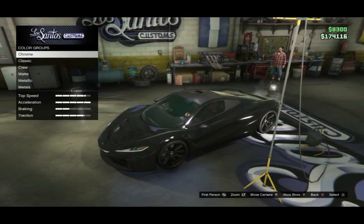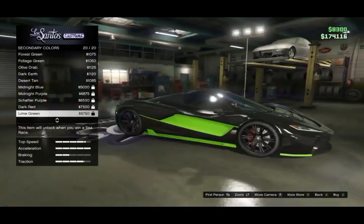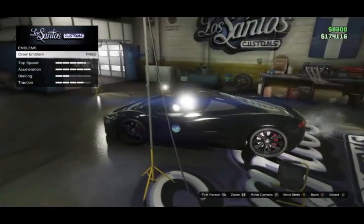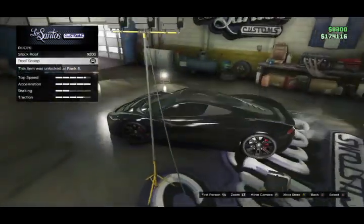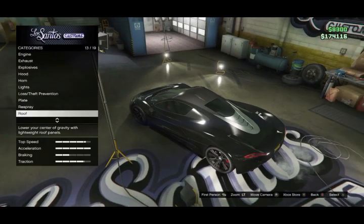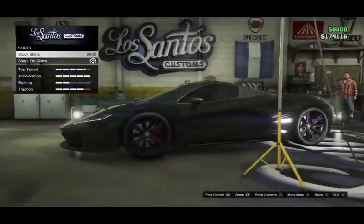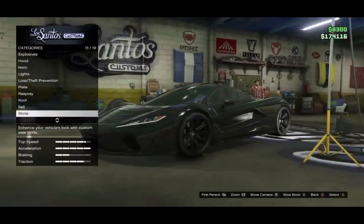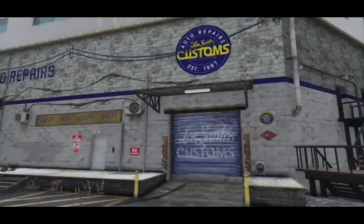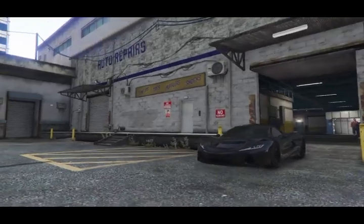It's got the standard front splitters, rear diffusers, spoilers — but this one hasn't got a spoiler because it has a rising spoiler that activates when you get to a certain speed, which not many cars have nowadays. I mean, you've got the Grotti Furia, the Nero, but that's really all I can think of. That's one reason why this car is pretty cool.